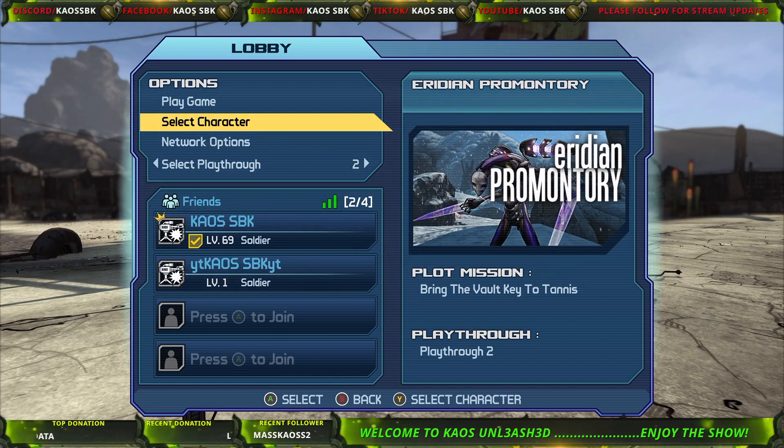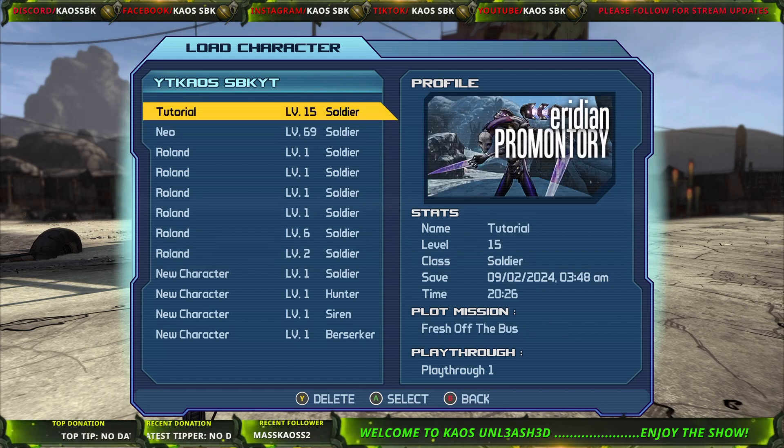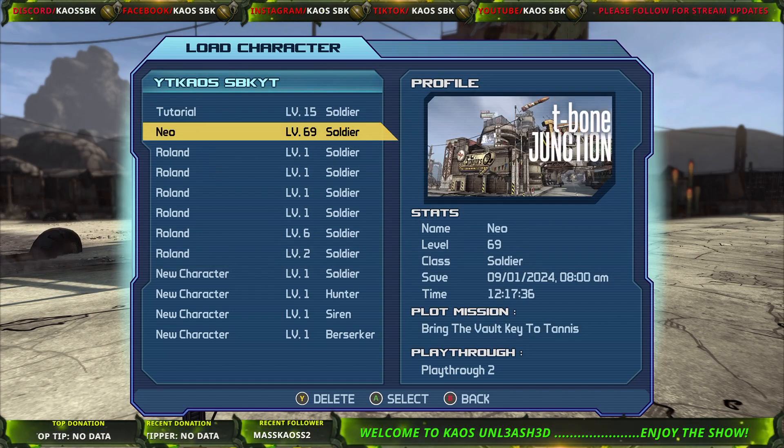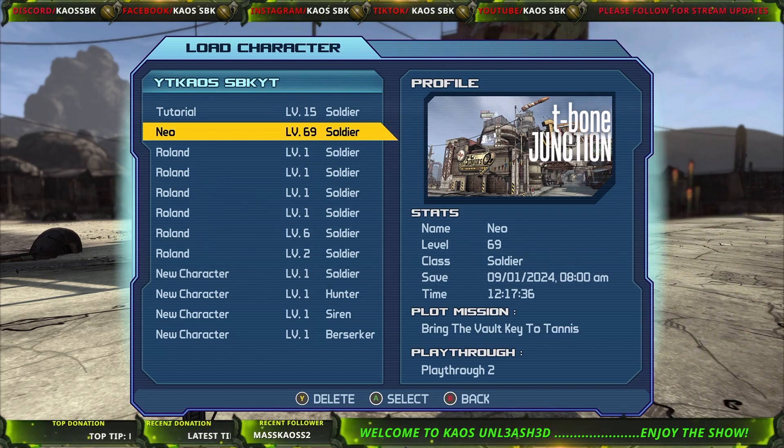Once you load in your account, you have to press your Y button and find your character. I already have a character that I've maxed out to level 69. It's already on playthrough 2 — you can see on the right-hand side it says playthrough 2. I went and leveled this character up, unlocked the first mission, leveled it all the way up, and played the game twice. So he's on playthrough 2, maxed out.